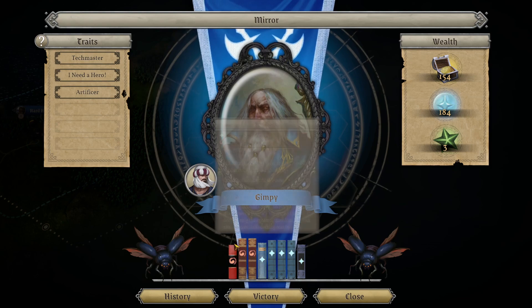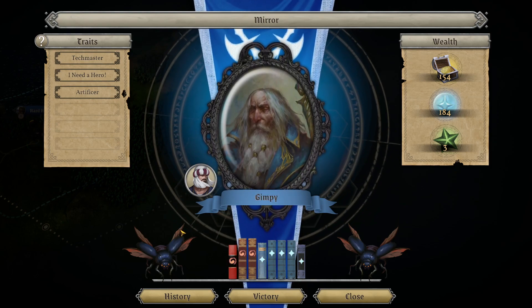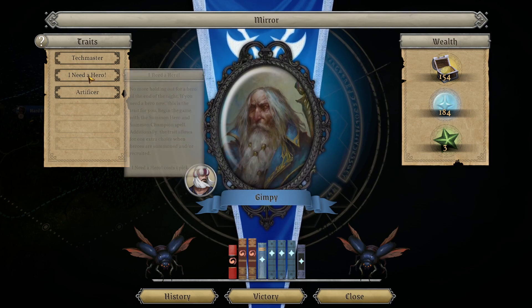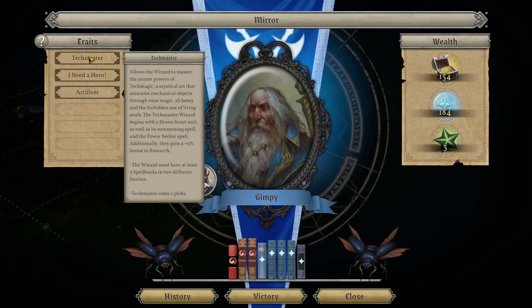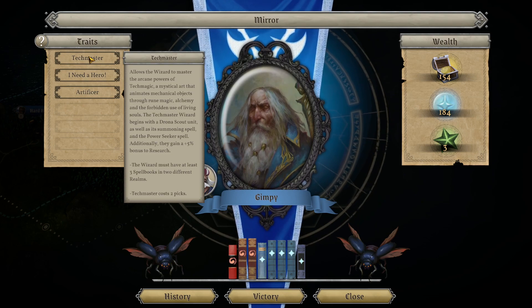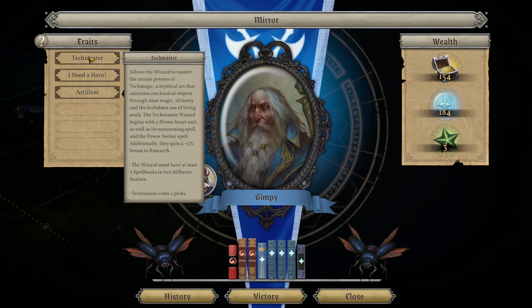As he levels up you get more and more money. We have three spell books - seven from chaos and five from sorcery - because we haven't done either one of those schools of magic in a while. Specifically three and five because we need at least three from each in order to be a Tech Master. Tech Master is one of the new traits from the DLC.